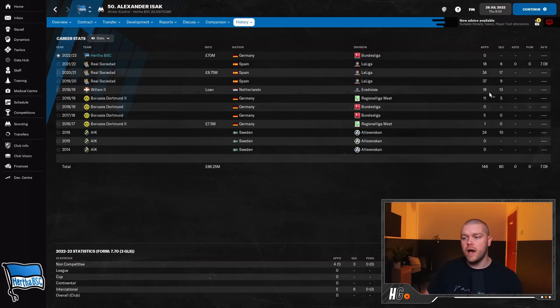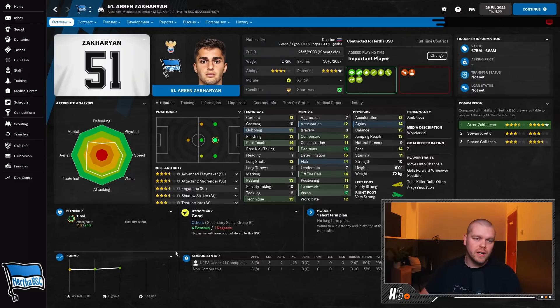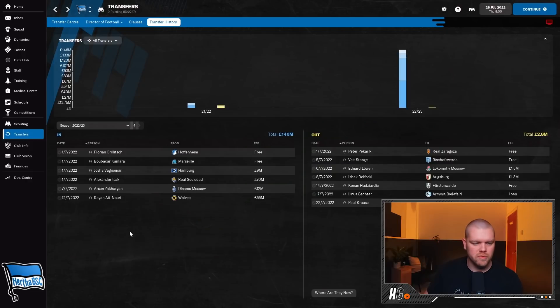We've also signed the Russian Zakharyan. Whilst he's a central attacking midfielder and this formation doesn't have that role, I'm going to plop him in at central midfield to basically be that attacking centre midfielder. He has the creativity to be a real force in that role and is a wonderkid. We spent 12 million to Dinamo Moscow for his services and I think he could be a great option moving forward.